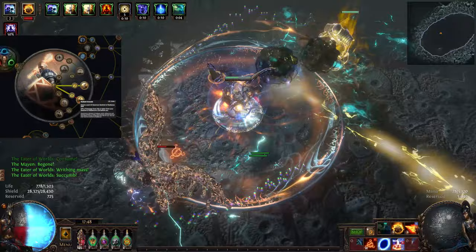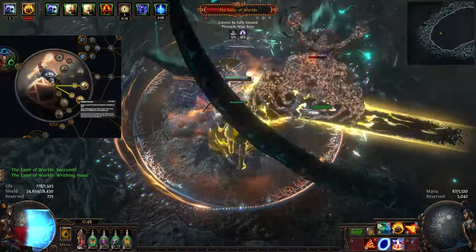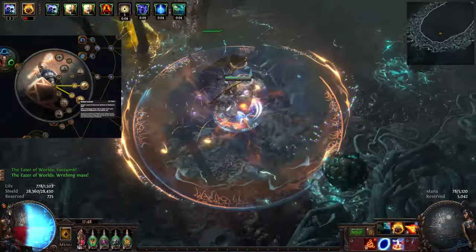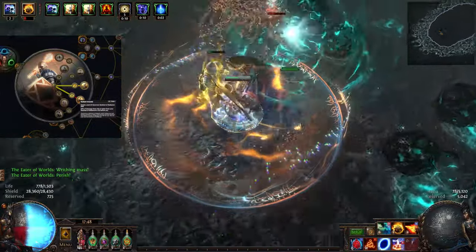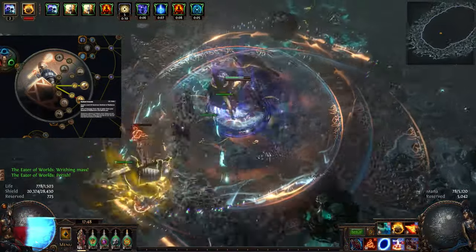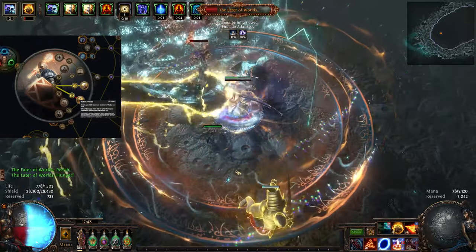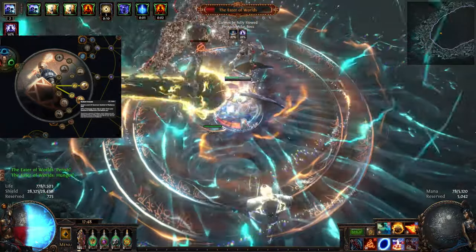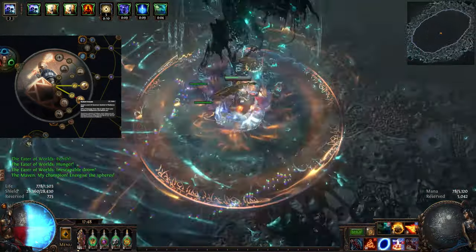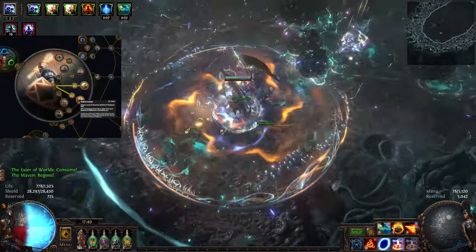Next we have Radiant Crusade. This node allows us to summon a Sentinel of Radiance for a limited time. While alive, 20% of all damage we take will be diverted to our sentinel instead. This minion has a lot of life, ensuring permanent 20% damage reduction if you don't forget to summon it. The sentinel also deals fire damage over time in an area around itself, similar to us. It's quite useful considering that the sentinel benefits from our Malevolence aura, allowing it to deal more damage.